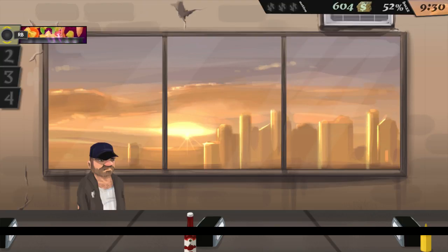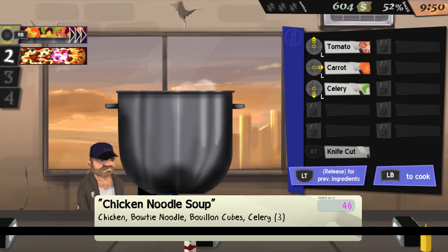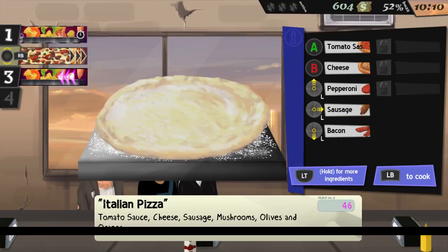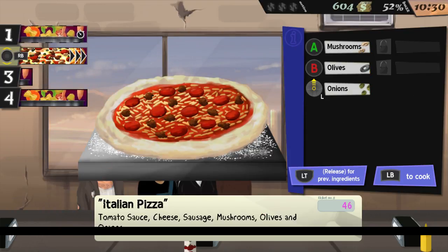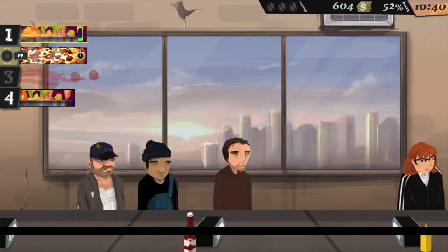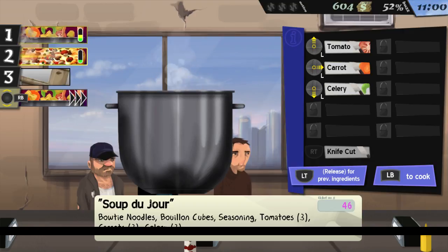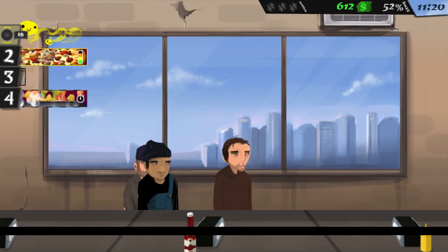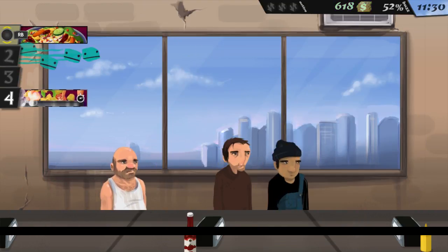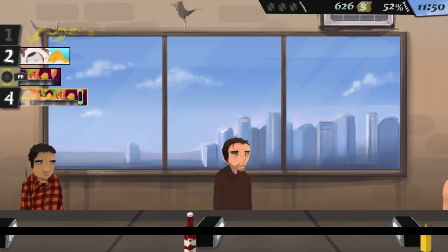Chicken, bowtie noodle, bouillon cubes, and celery. Tomato, cheese, pepperoni, sausage, mushrooms, olives, and onions. We missed a customer. Bowtie noodles, seasoning, tomato, carrots, celery. Close enough. Cheese. Onions and peppers. We're having an eventful day, that's for sure. Come on, I can do this faster. Wait, can I serve things while I'm doing that?